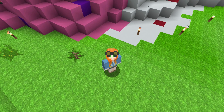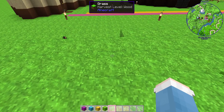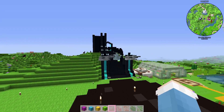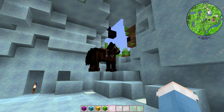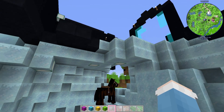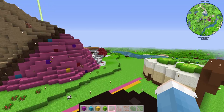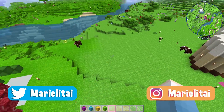Hello everyone and welcome back to another episode of CuteCraft. Today, my friends, I'm gonna be building a bouncy castle. I was thinking — we have the castle for Sindragosa and then I have the horse over here. The horse kind of got used to living in a castle, so I'm gonna build him a super cute castle made out of candy or bubblegum. So I'm gonna go ahead and build it over here.